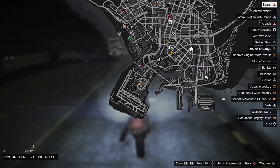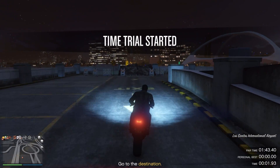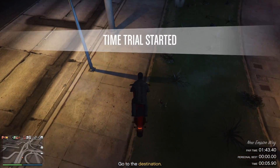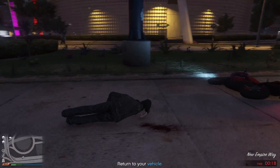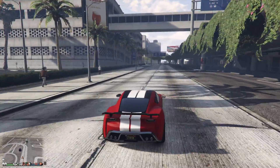Moving on to the regular time trial. I'm going to give you two tips. Tip number one: don't use a bike, because as you can see on your screen, you will fall off as soon as you land on the ground. Tip number two is for those who don't know how to even get onto the time trial at all.